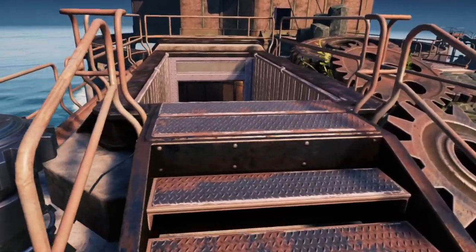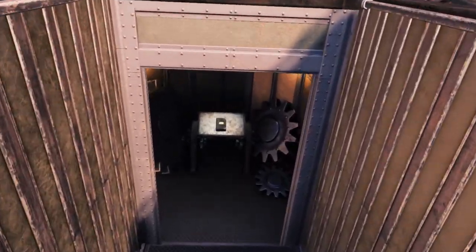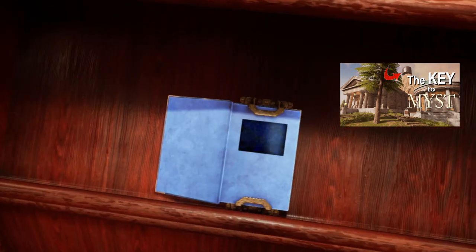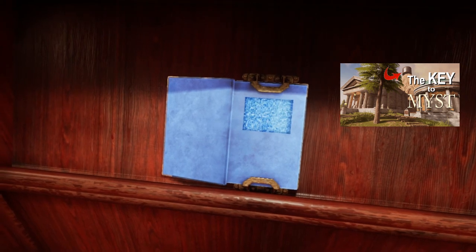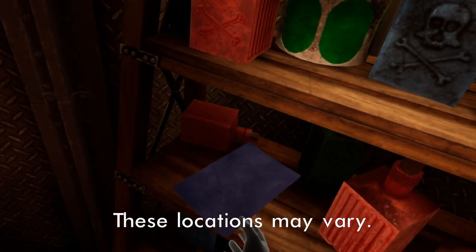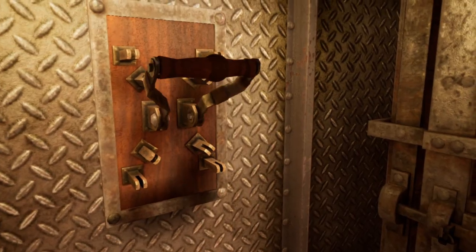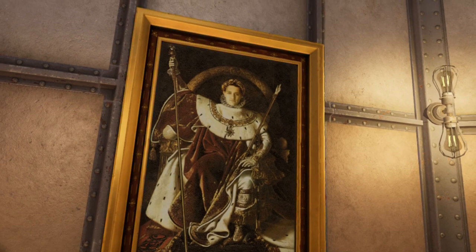Although the bulk of your time will be spent searching for the linking book back to Myst Island, there are a couple of other things you will want to accomplish in each Age. Recall that the brothers Sirrus and Achenar are trapped in the red and blue books in the library on Myst Island, and they have tasked you with finding the missing red and blue pages. Each Age contains one red and one blue page — make sure to find them as you explore. In addition, Sirrus and Achenar have living spaces in three of the four Ages. Exploring these spaces gives you insight into the brothers' personalities. Don't forget that at the end of the game you will have to decide who to trust.